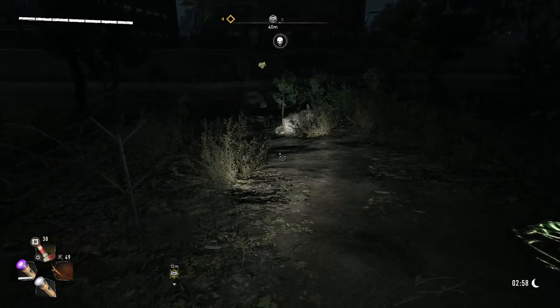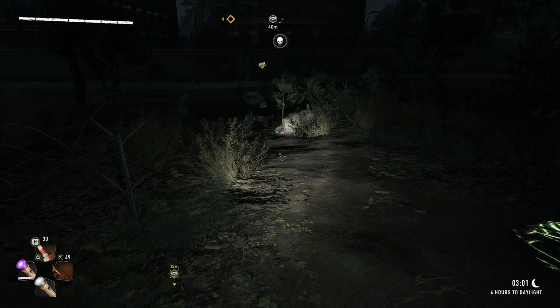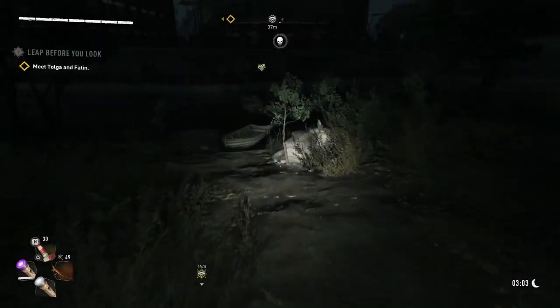Hello and welcome. In Dying Light 2 today I want to show you how to do the Pilgrim's Outpost Bounty, which is Marine Trooper. This is very simple, but I'll help you do it pretty effectively without any problems. The objective is 300 meters traveled and swimming during the chase.